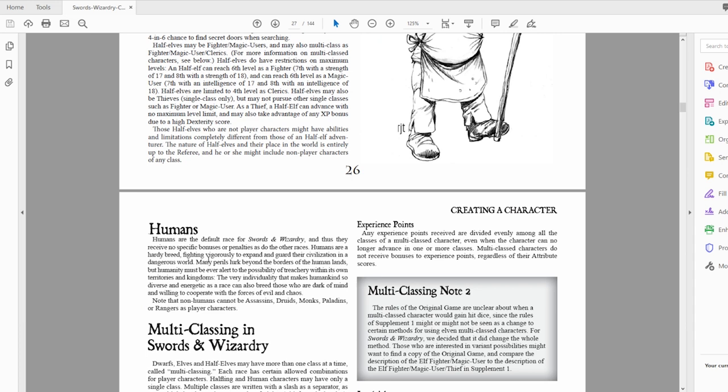Humans are the default race of Swords and Wizardry — everyone knows what humans are. They don't get any bonuses or penalties, but they are a hardy breed. They can be the highest of high or the lowest of low — most faithful and holy or most evil. Importantly, non-humans cannot be assassins, druids, monks, paladins, or rangers as player characters. So humans unlock access to all the classes I went over earlier without any of the bonuses or negatives attached to the non-human races.